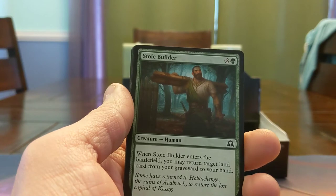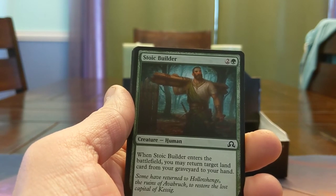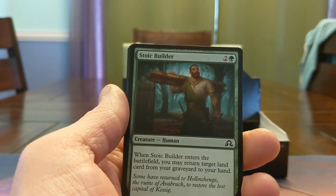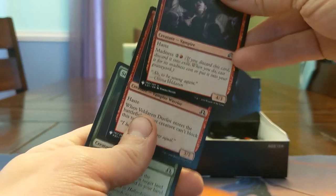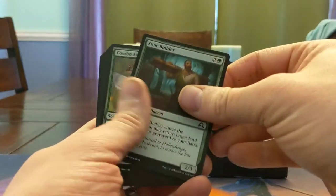Stoic Builder — when it enters the battlefield, you return target land card from your graveyard to your hand. So if you're doing fetchy things, pretty solid. Look at this — all three of these from the same set? What are we doing? Did we get the vampire pack? Let's keep going.